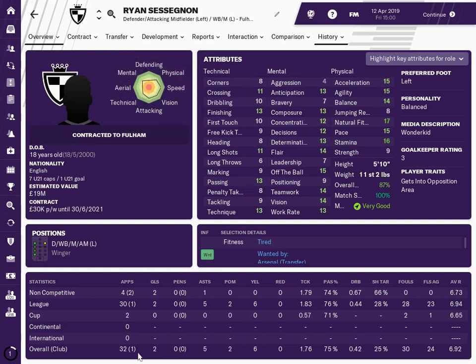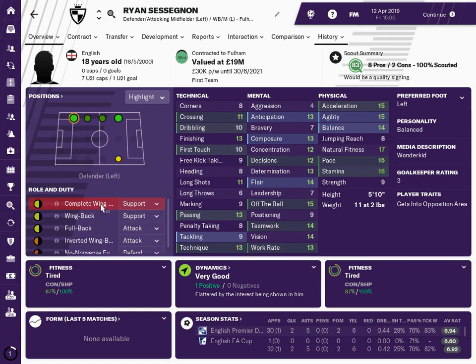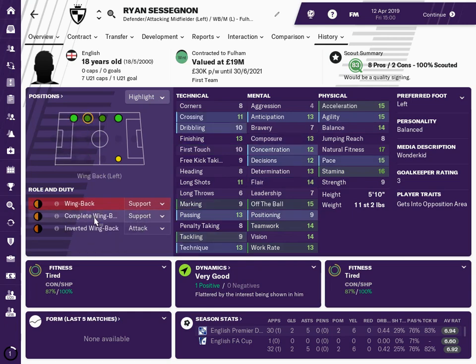Those stats suggest he might develop into a left wing back or left winger over time. He's had 33 games, one as a sub, scored two goals, got five assists, two player of the match awards, and six yellow cards — about one every five games. Nearly two tackles a game, 75% pass completion rate, 0.42 dribbles per game, 25% shots on target, 6.92 average rating. For an 18-year-old already accomplished at that level, he's a great prospect — possibly a complete wing back.